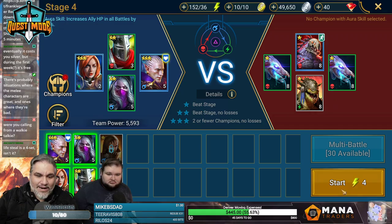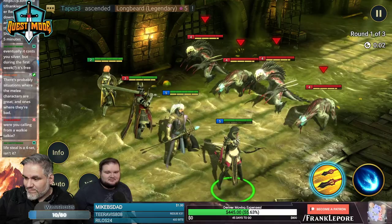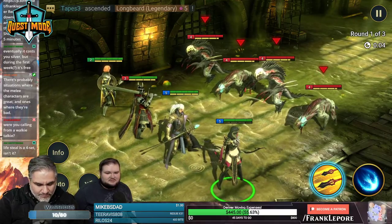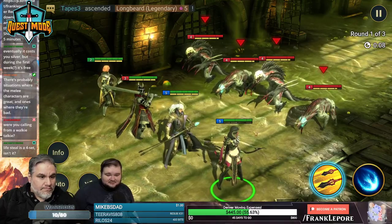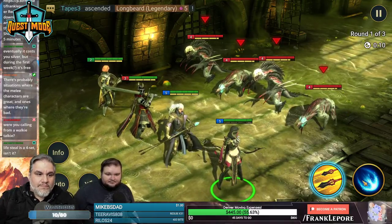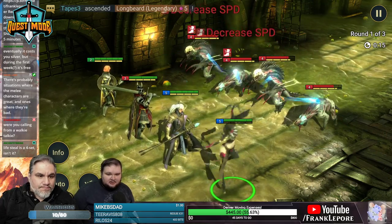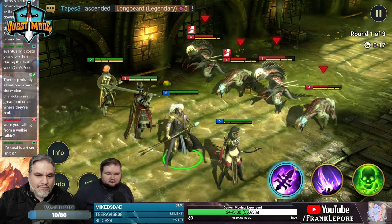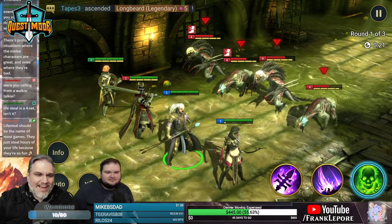We have four level eight drops at the end of this stage — good gravy. Now in this case I would save your everything attacks for the later guys. There are three rounds so they'll definitely fill up by then. But don't use everything on these guys.